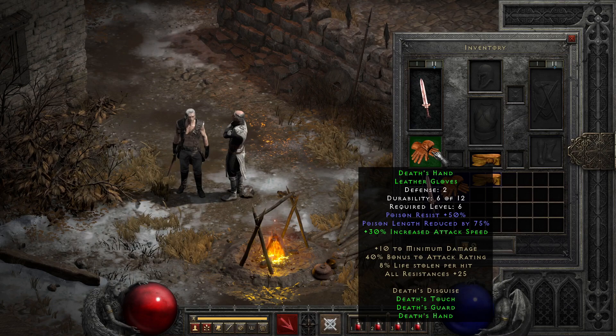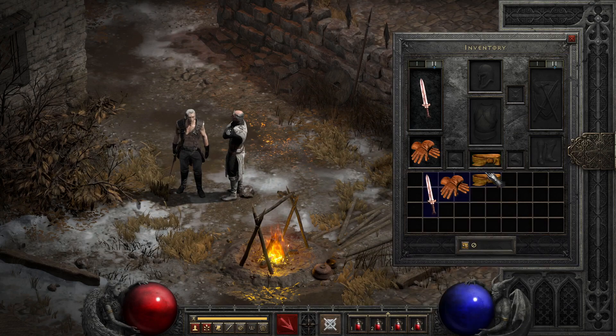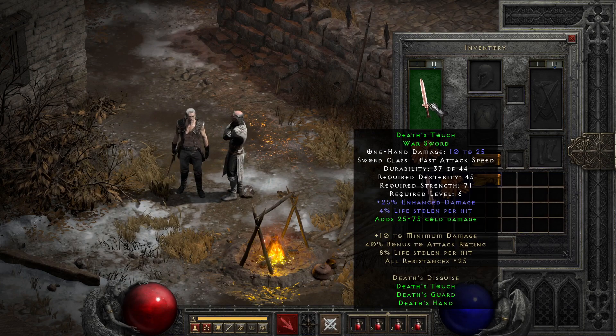What this set has that is not found on Saigon's is Cannot Be Frozen, which you get on the belt regardless of the number of set parts equipped. If you do equip another part like gloves, it slaps on another 15% resist all, which is not half bad. Though as a sash it's not going to give you near enough slots to make most players happy — and that's where 2.4 comes in, since you can upgrade Death's Guard to an exceptional belt for the rather cheap cost of Tal, Shael, and a perfect diamond, giving you the desired maximum slots.